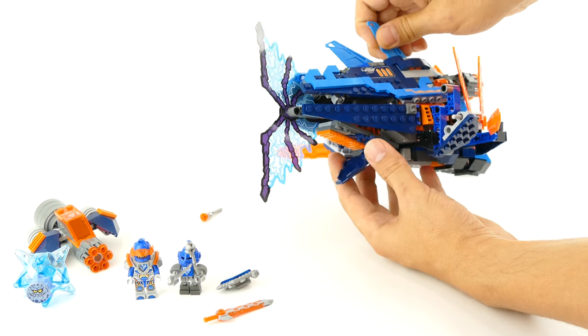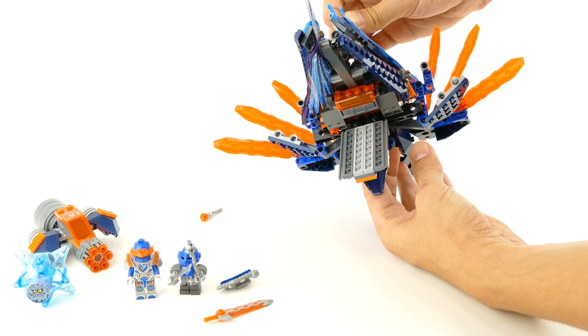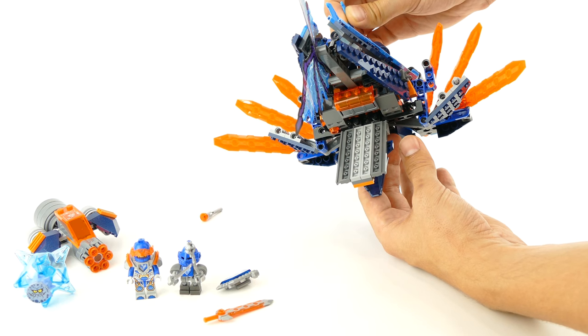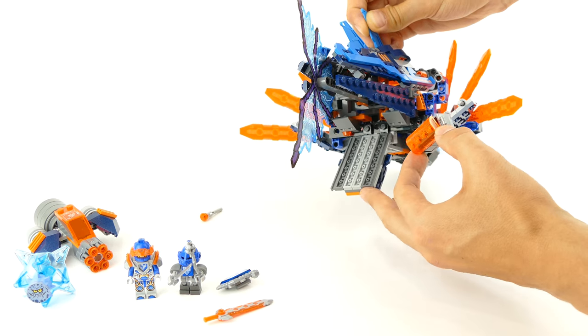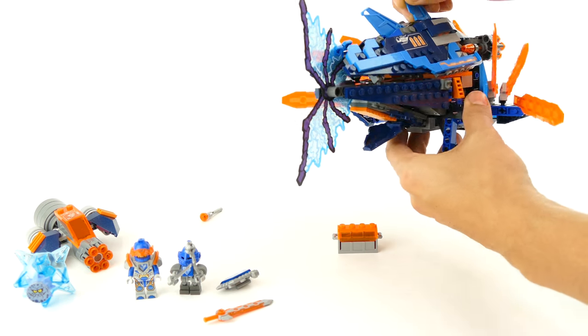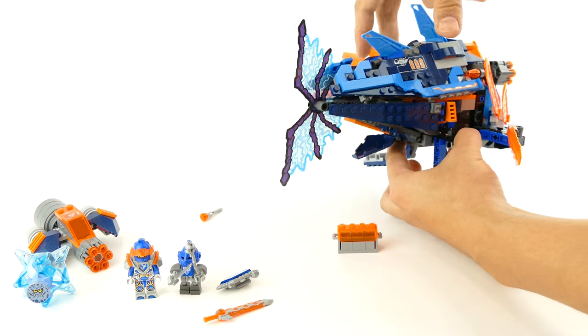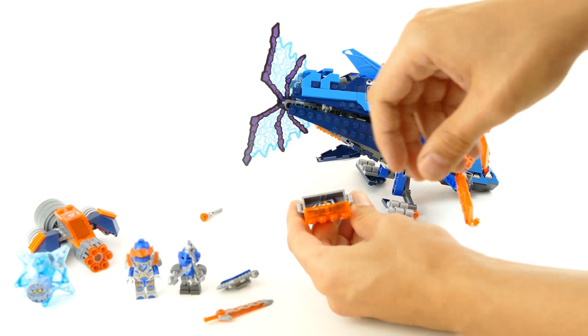Plus you have a cargo bay over here at the rear — you just lower this ramp and you can save the treasure chest with the forbidden power that is over here.